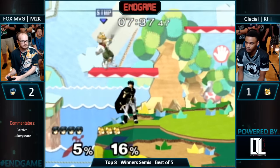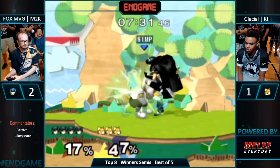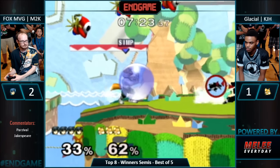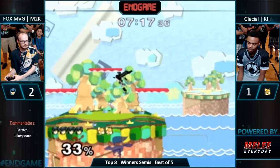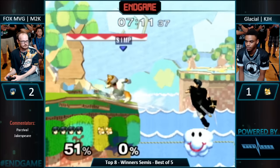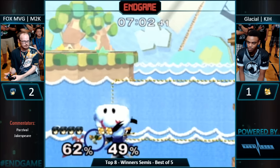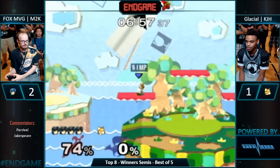KJH misses the angle to get to ledge, and Mew2King punishes — such a good string here. Go for the hard read. Great crouch cancel — super hard read. Oh my god, the turnaround. Thro looking disgusted in the background. He countered the fox laser with the baby turnaround — the sickest move. M2K's not playing, dude. Don't do this to my boy. M2K, dude, is not playing.